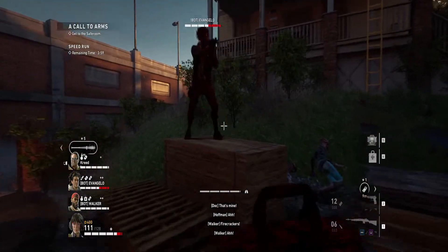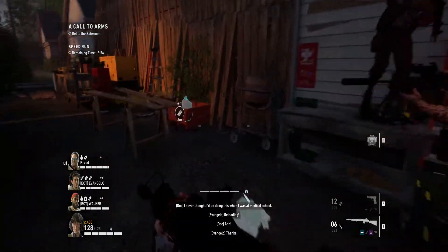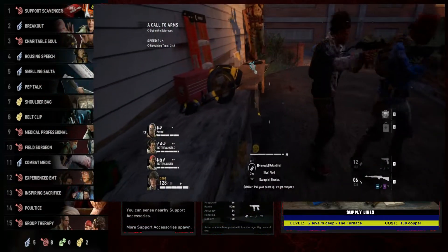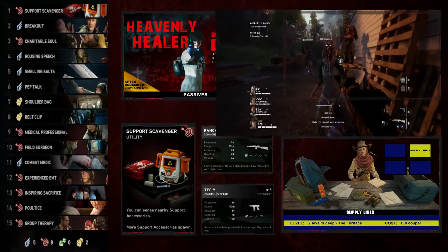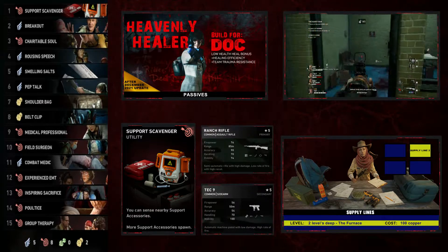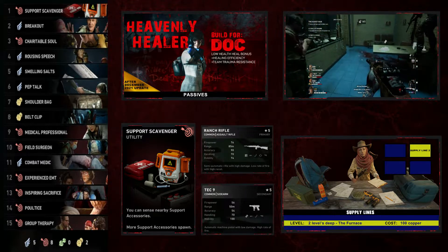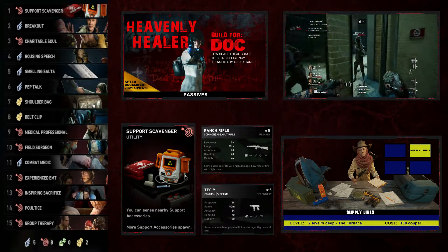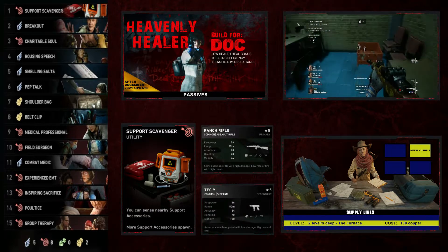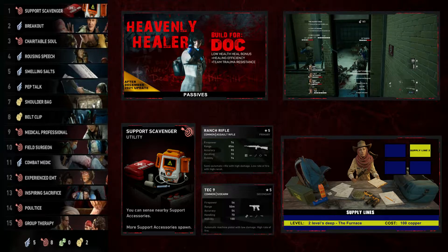Welcome guys to another one of my build videos for Back 4 Blood. This time we are doing the Heavenly Healer build for Doc. All needed information for this build is currently being displayed on the screen. Please take note that the December 2021 patch changed a lot of cards and that this build is current as of that December 2021 patch.